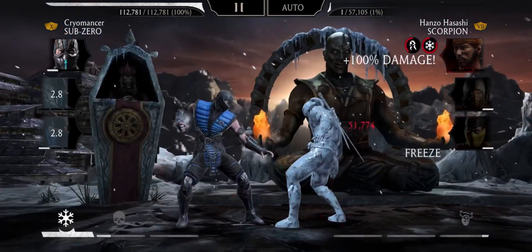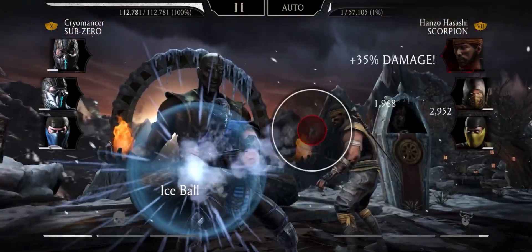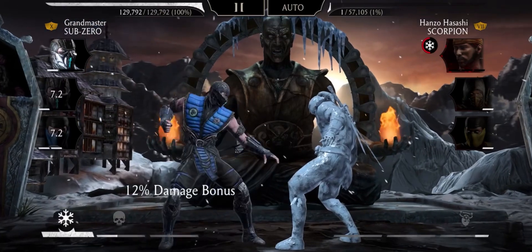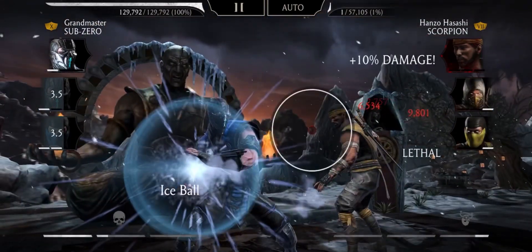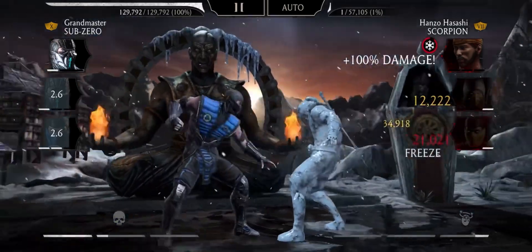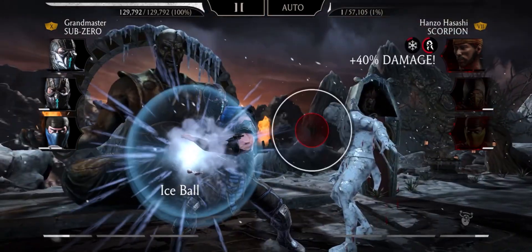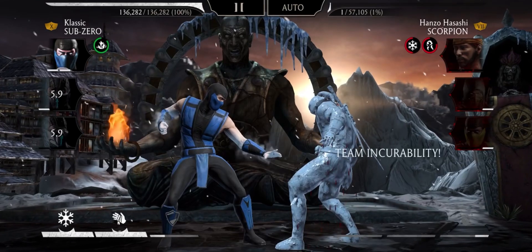Right now I'm building power by using basic attacks. But eventually we won't have to use any basics at all — we only need special ones to keep them in a freeze loop forever. We don't need Weather Warfare either.